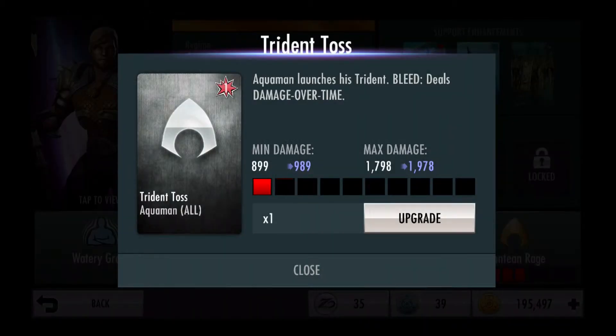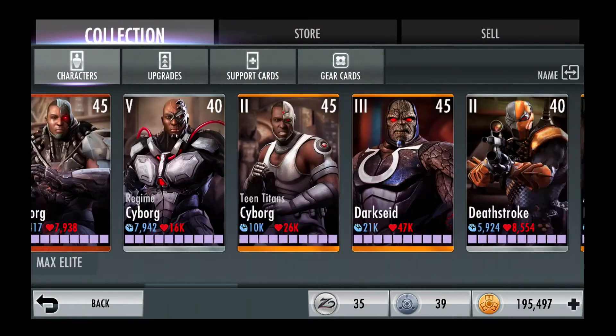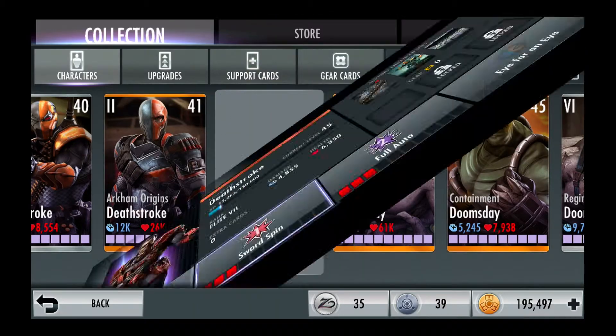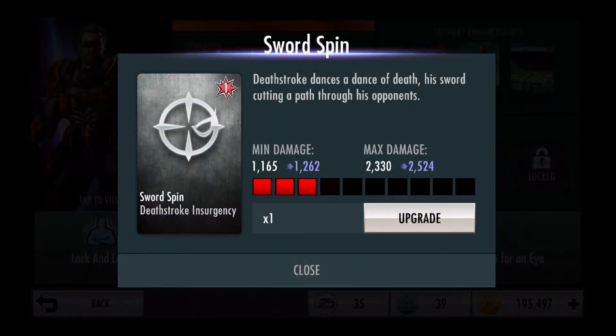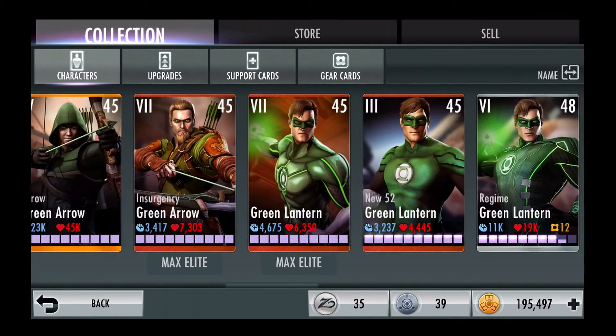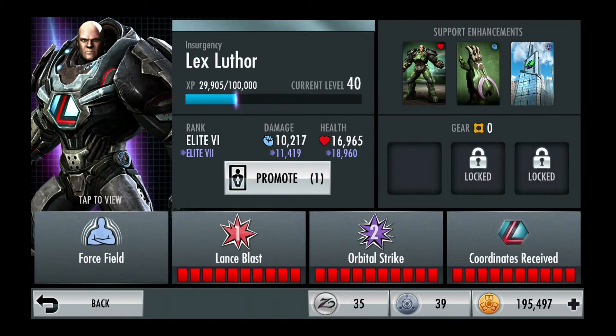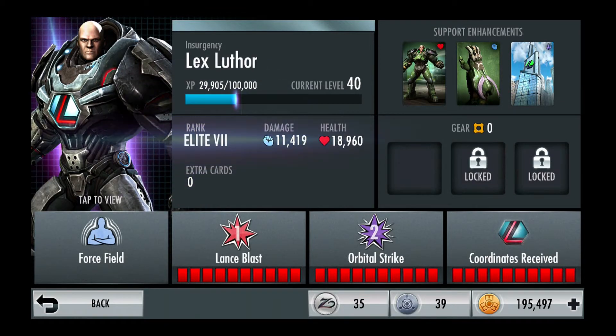I'll be using the trident upgrade on my Aquaman. Scrolling down — I got Insurgency Deathstroke, which I can also use, so there goes his Sword Spin upgrade. I'll be scrolling down to Lex to see if I can upgrade him, and I can upgrade my Lex from Elite 6 to Elite 7. You can see his stats and what they will become — and there they are at Elite 7. That is awesome.